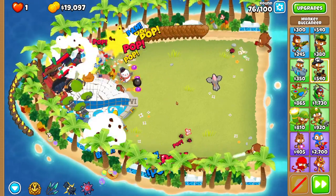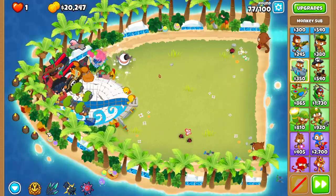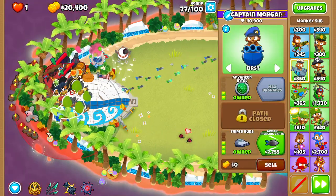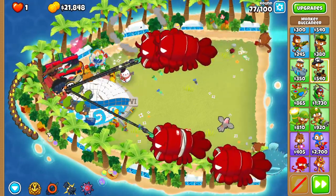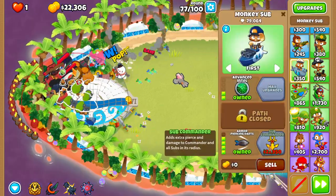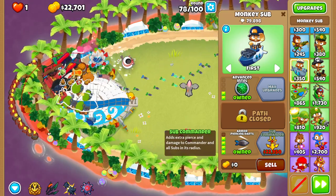Around round 76 nothing even happened — this guy's pretty decent. The pirate lord has the most pops, nice. We can change that with some hooks though — catch Brickell up. We're getting close to the sub commander, which will be a huge increase in popping power.